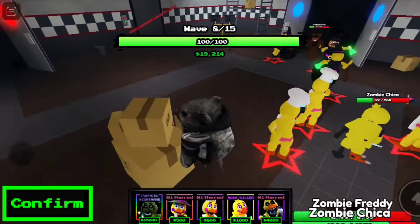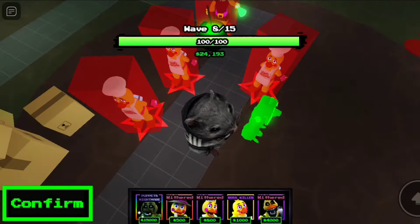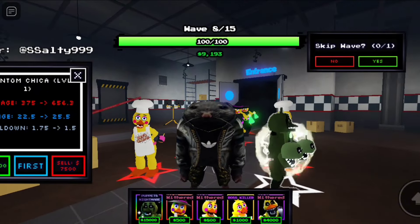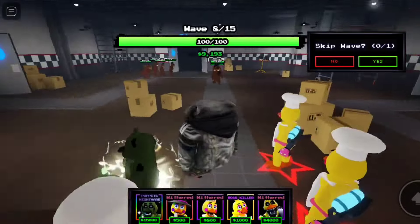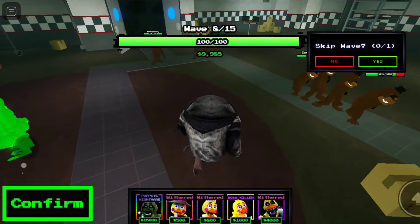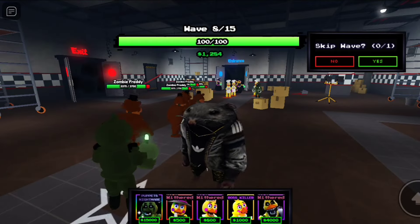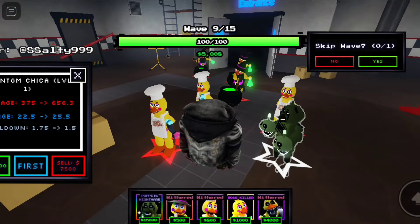We can get our phantom Chica down — just place it right here. Yo, that looks cool with the phantom cupcakes on her hands! 375 damage on level one — she's gonna carry our team. And we can place two of these, that's just broken, man. If only we got more money on game two night six we would be able to do it. She doesn't even make them explode or anything — she just kind of shoots without throwing.